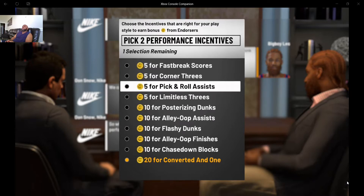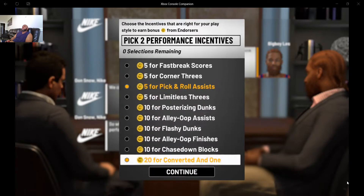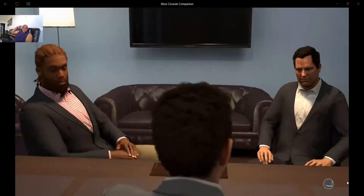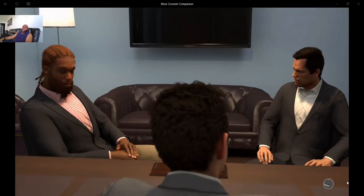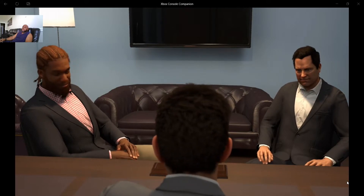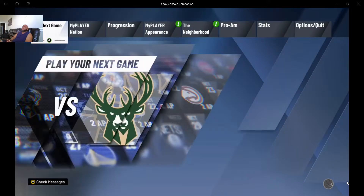I want to pick the pick-and-roll assists incentive — I don't get a lot of flashy dunks or alley-oop finishes, but I do get a lot of pick-and-roll assists. I'll go for those. He's not a fast break scorer so it doesn't make sense to go for fast break scoring. Negotiating those contracts — that's that.